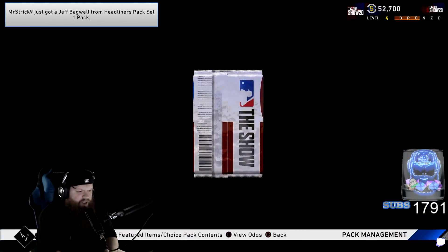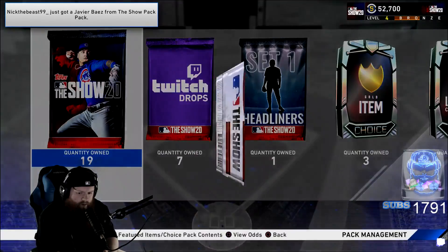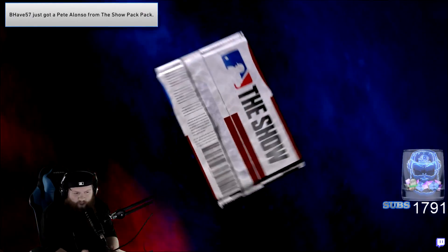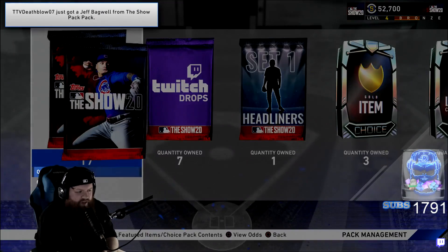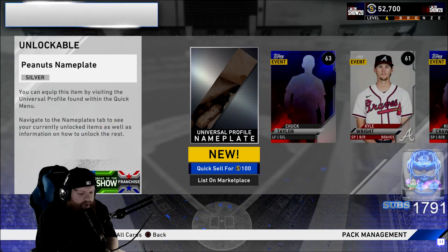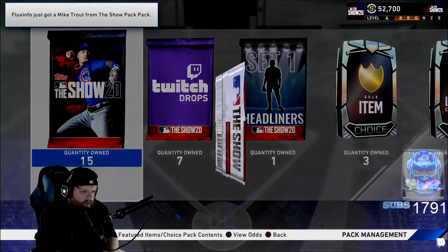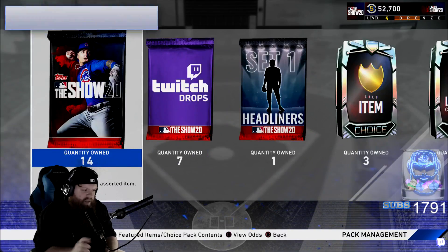All right, 20 more packs — we still got a bunch of other stuff to open too. MLB 19's animations were bad honestly. Like when 19 came out, I think we all thought they were pretty neat, but that one destroys 19 — kills it. That animation was amazing. We're getting garbage. Who's this? We're gonna look at the rewards in a second. 14 packs boys.